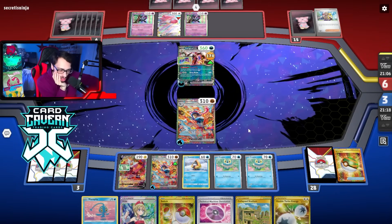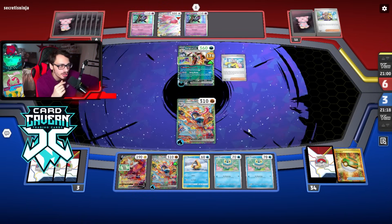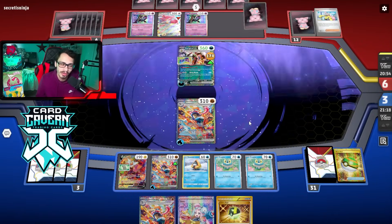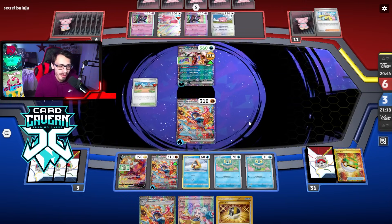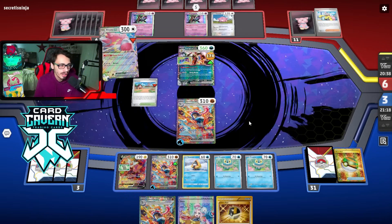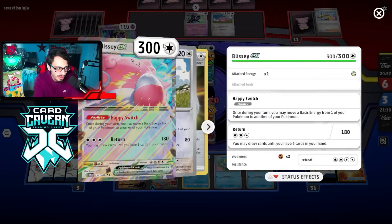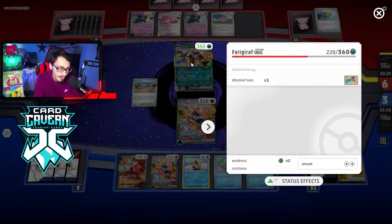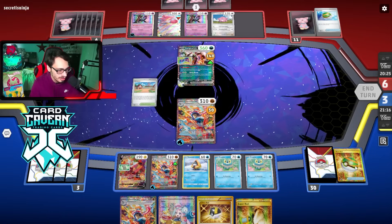Maybe we should go for Frostlass because we could go Irida for Frostlass, Mirage Barrage, and knock out the Munkidoris. That might just be better than trying to take two-prize knockouts. Maybe just go after the Munkidoris. Well, it's a little too late for that play now. I don't even think this Frigibar is attacking - it's just sitting there not doing much. This matchup is just really bad for my opponent. If they go Blissey, I just knock them out.